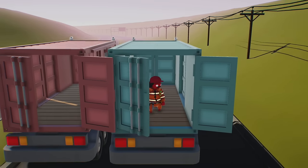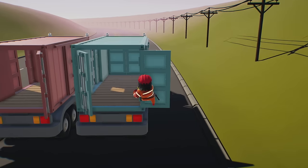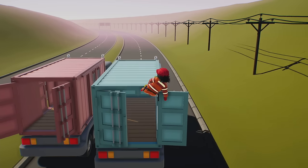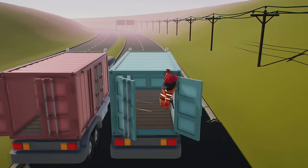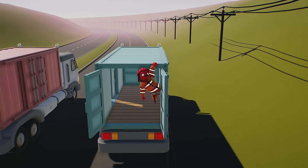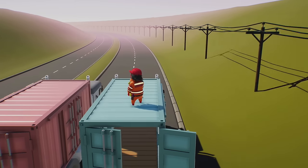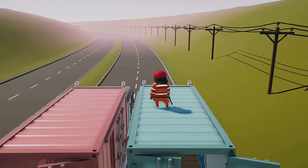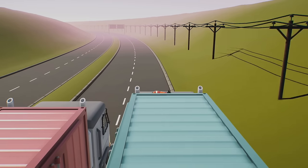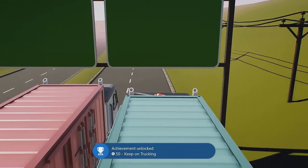After getting into the truck, climb back up. Once we climb back up, go to the front part of the truck where the driver is, and once we're there we want to lie down on top of the truck. You'll also want to watch out for the signs above, as hitting them will knock you off the truck and cause you to fail the level. Hold B in order to lie down, which will also allow you to get underneath the signs if you need to, and you can keep on trucking.